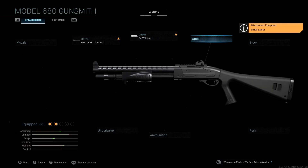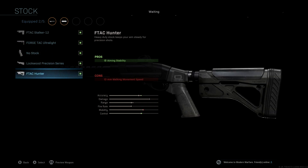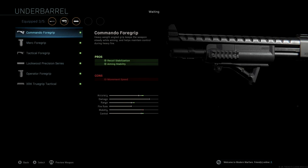We're not going to be using an optic — I don't think it's necessary with a shotgun since most of the time we're going to be hip firing, so I'd rather save that slot and use it somewhere else. The stock we're going to be using is the F-TAC Hunter, which gives us aiming stability for a nice boost to accuracy and control. This attachment is really only helpful if you're aiming down sights, but it's always good to have just in case. The underbarrel we're using is the Commando Foregrip for recoil stabilization as well as aiming stability, giving a really nice boost to accuracy, range, and control.